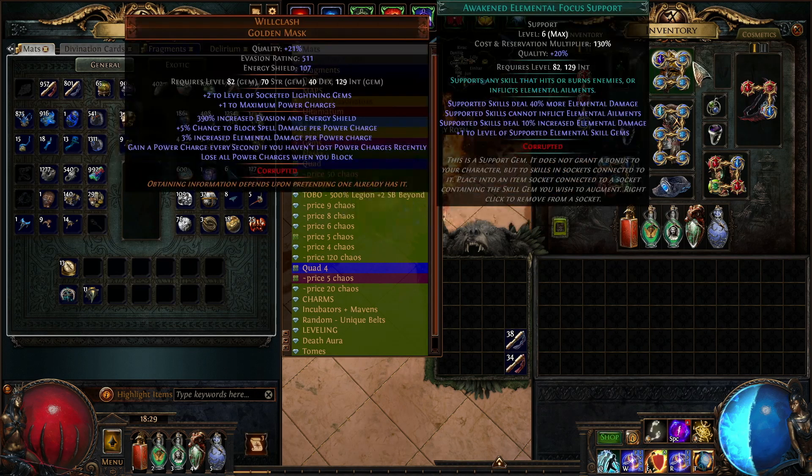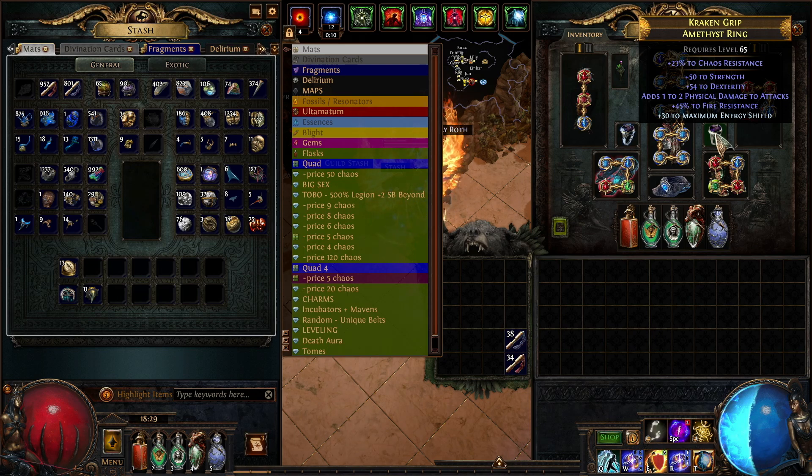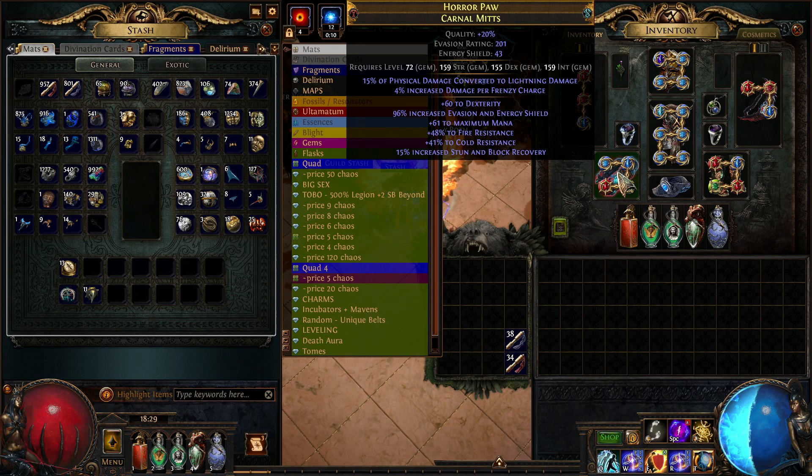The remaining items are rings and gloves. Because of all the uniques in the build, you are attribute-starved, so I have a ring with some dex, strength, energy shield, chaos res — elemental damage of attack skills is a dead mod, and the non-channeling skills helps with cost but isn't really needed. The other ring covers more strength, dex, fire resist, and energy shield. The gloves have a bit of dex, evasion, energy shield, a ton of resists, and stun-and-block recovery which is a dead mod. You'll notice none of my items have any life — that is intentional.